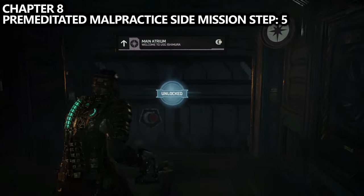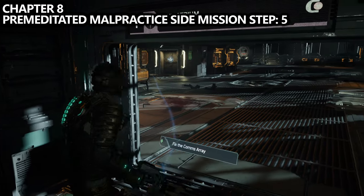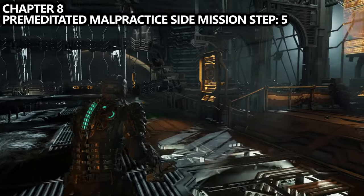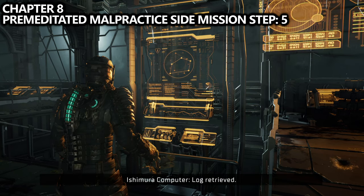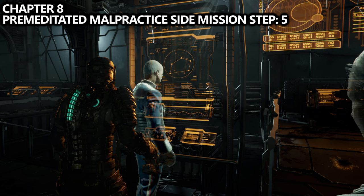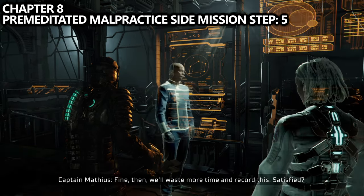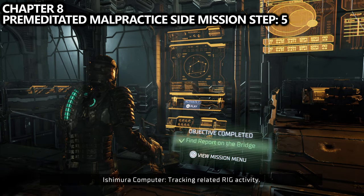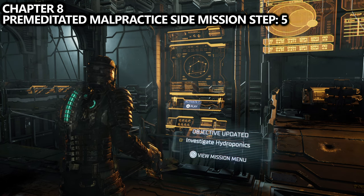After that backtracking, continue on the main mission waypoints for Chapter 8 and you'll end up back in the atrium where we were earlier in the game. Here you'll be able to complete the next step of the Premeditated Malpractice side mission by interacting with a panel on the right-hand side. This will start a hologram cutscene — just wait for it to complete and make sure it updates your objective on screen, or else you missed one of the previous steps.